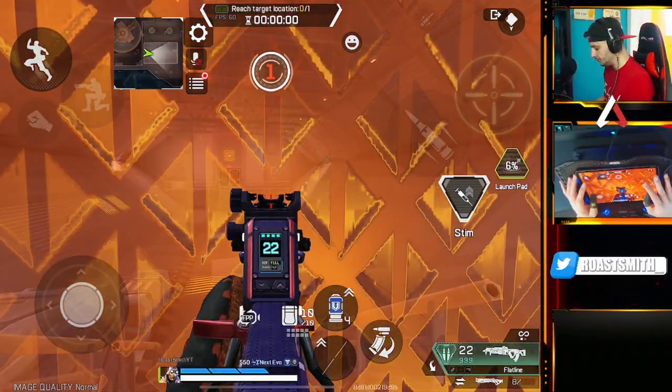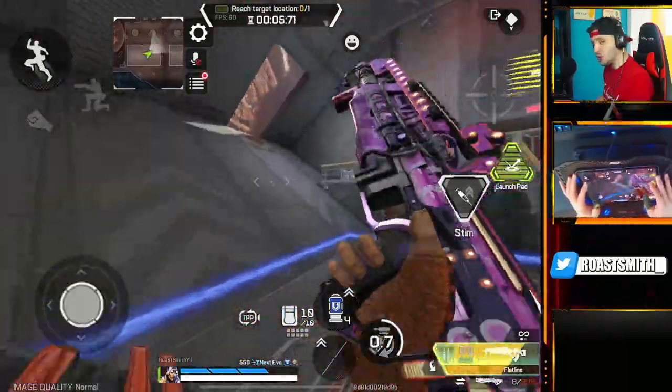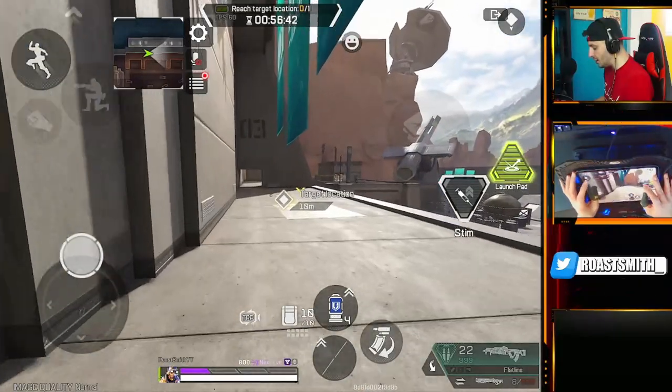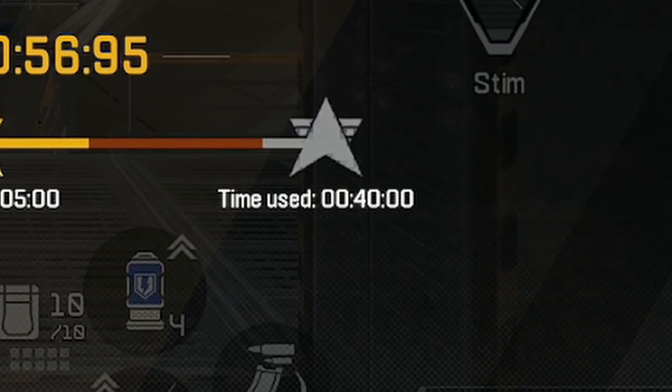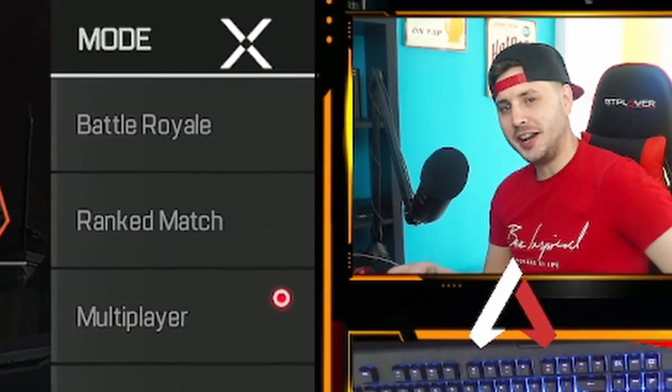We're going to take a look at Against All Odds. This challenge is basically a speedrun challenge and the only thing you have to do is reach the end location and destroy all the targets along the way. The target that Respawn has set is 40 seconds to reach the end point and destroy all the targets. After completing this, you can get some special rewards, but that's not enough.